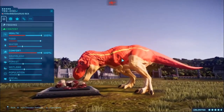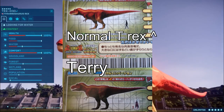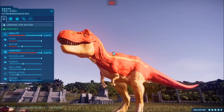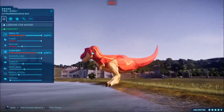People might think, hang on, that's just Terry. No, this is not Terry, because I have a different Terry. This is the normal Tyrannosaurus, and there is a slight variation between the two — with Terry having a slightly darker red skin, and the normal one having a lighter skin.